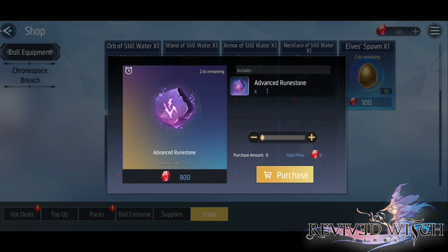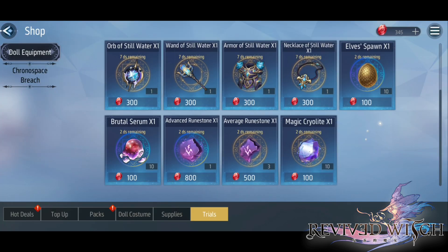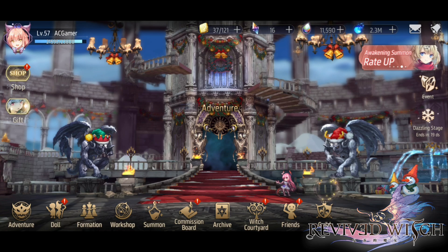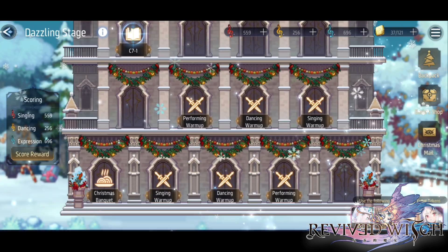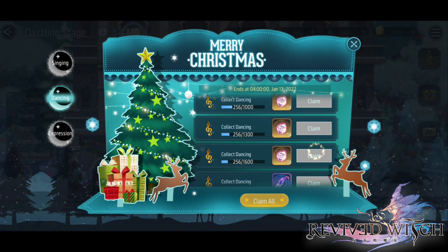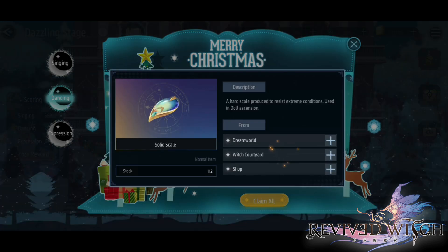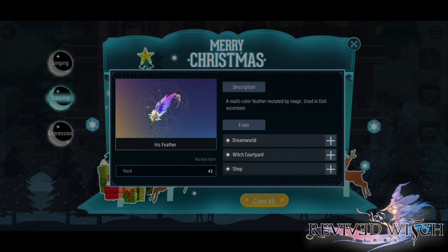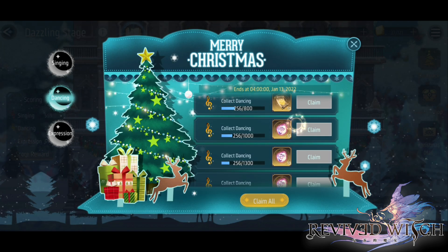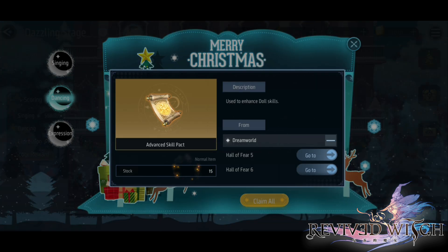Yes, it is the advancement item — you can go ahead and grab that, which is fantastic. Going back into the event, another good thing is that you actually get materials to get your characters to A4. As you can see it's 20 and 20, and I am actually lacking that one, so this is going to be great. I also want the skill leveling material — I only have 50 of those, so this event is great for that as well.